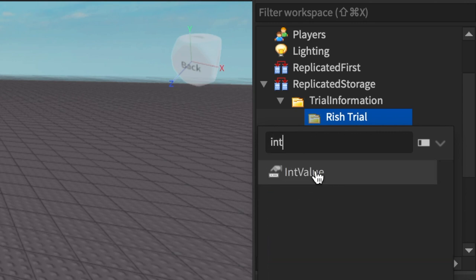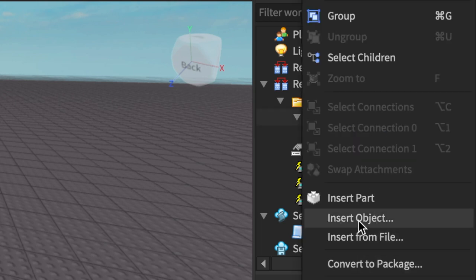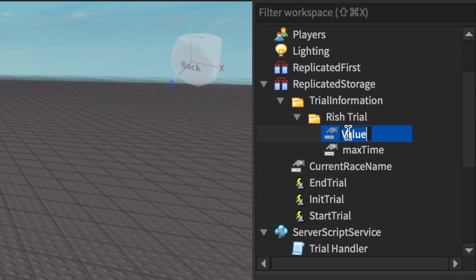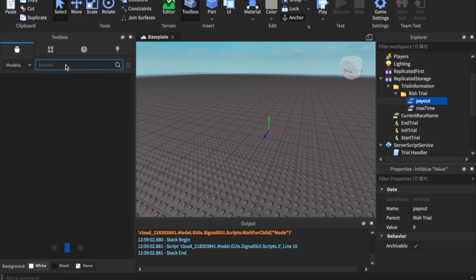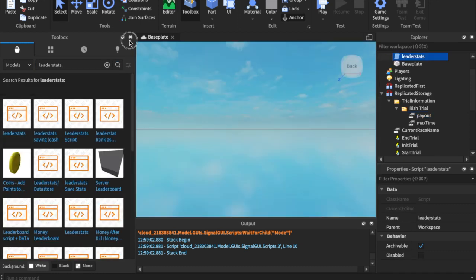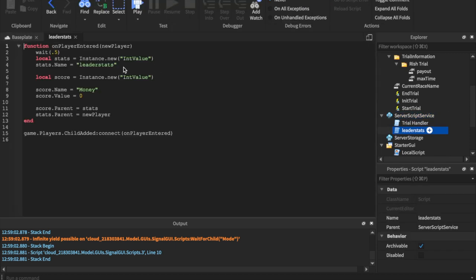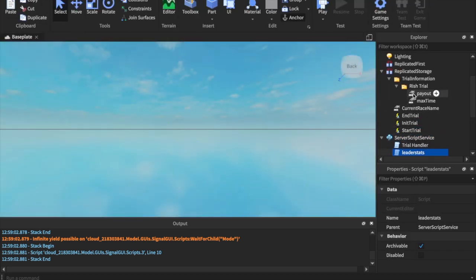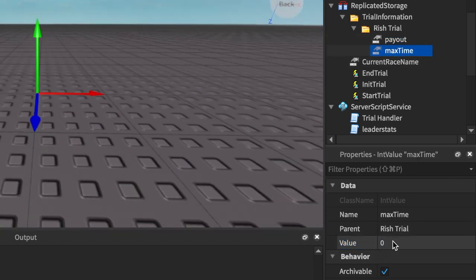I evolved this out of the race system — while I was making the race system I thought this would be really useful for people who don't have that many players. We're also going to need a leader stats script, so go into the regular toolbox and search 'leader stats', then use the default one. Put this leader stats script inside Server Script Service — it uses money. These are the two pieces of information we will have about the trial.